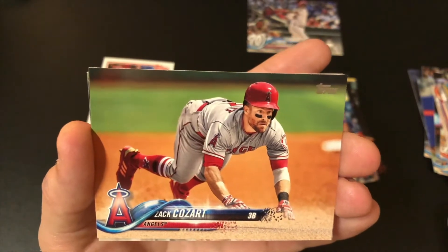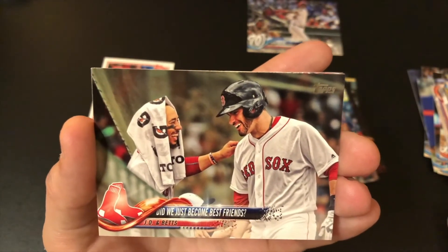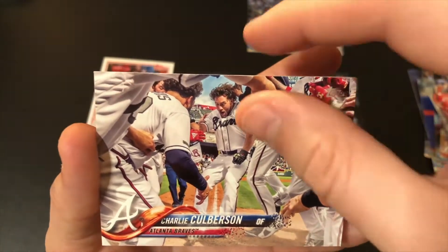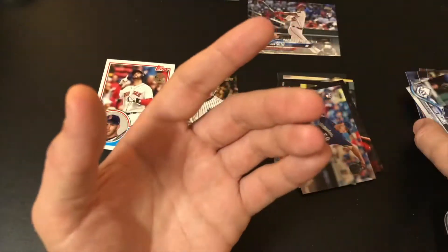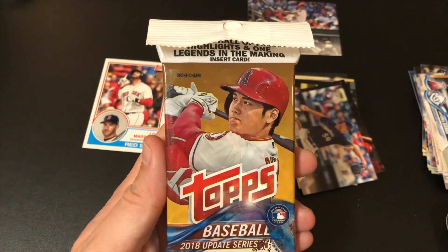Cozart. Did we just become best friends? JD and Betts — that's pretty cool. Charlie Culberson. Val Buena. If you want to see the second pack, go ahead and click the link above and check out my YouTube page.